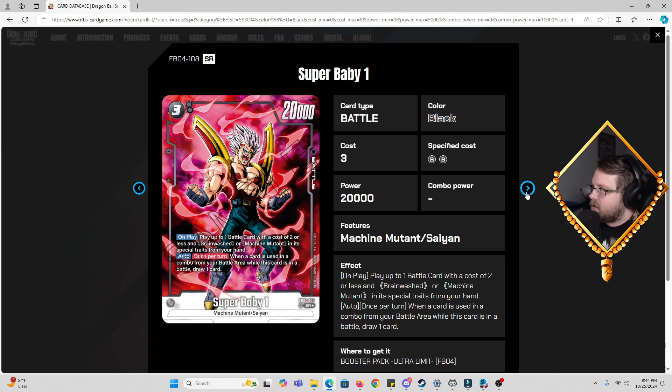Then we have three-cost Super Baby One, 20k power, zero combo. On play you can play up to one battle card with a cost of two or less with Brainwashed or Machine Mutant in its special traits from your hand. Auto, once per turn: when a card is used in a combo from your battle area while this card is in battle, draw a card. He's basically Raccoon in black, which is good. The fact that comboing a rest-mode card from the battle area replaces him in hand is great.